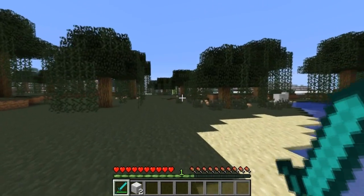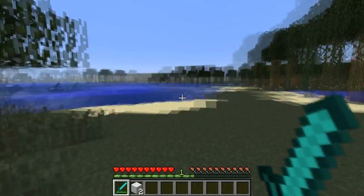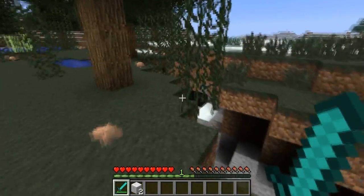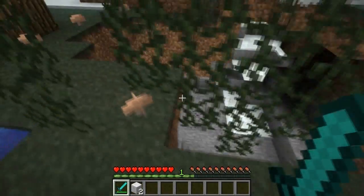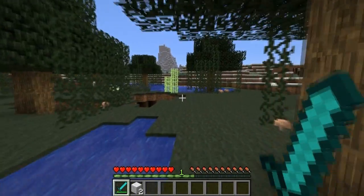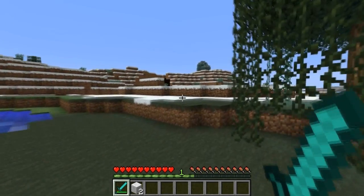I prefer to kill more mobs at once. Killing neutral ones, they come in packs, but there's not enough of them. Now in the darkness, mobs can spawn evil mobs, and they give XP when you kill them. They come out at night, so I like to kill those. So let's go kill those.